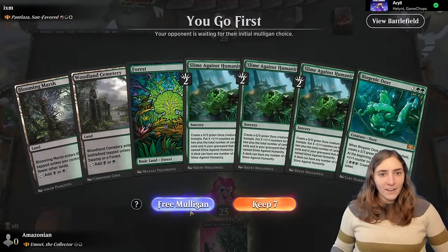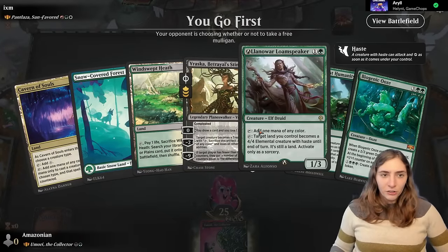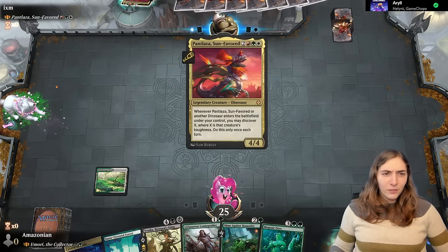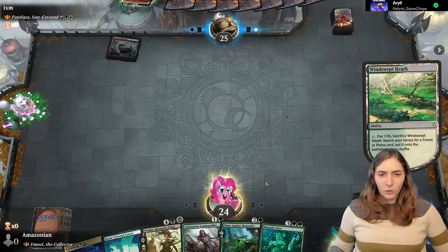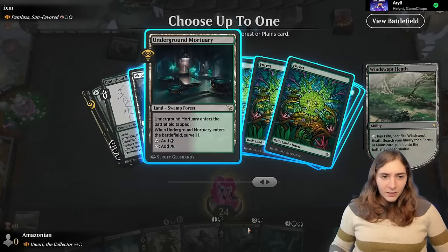Game 1: Pantlaza, Sun-Favored — the dino that discovers! They go first with some turn-one ramp. We play Windswept Heath for fixing. We don't really have to worry about counterspells from them — they're a dinosaur deck. I have to worry about ramp and more dinosaurs. The more dinosaurs, the scarier. We're gonna surveil, hoping for a slime on top — nope, it's a land. Keep the land.